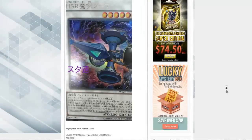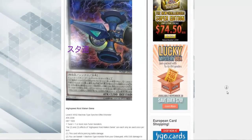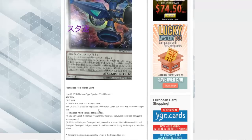The level six high-speed Makan Dama has been revealed. It's one tuner plus one or more non-tuner monsters. The two and three effects of this card can only be used once per turn. This card inflicts piercing damage, which is continuous effectively. You can banish one machine-type monster from your graveyard to inflict 500 damage to your opponent.